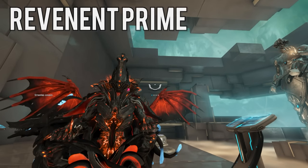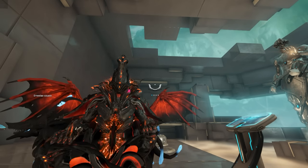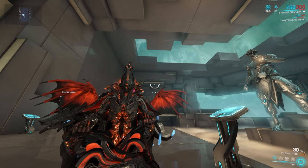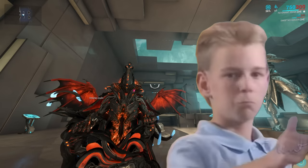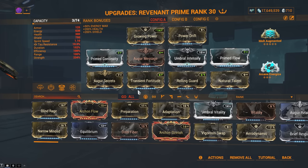Number one: Revenant Prime. Yes, of course Revy Boy will be on this list. He is unequivocally and utterly invulnerable, and he is the latest Prime frame at the moment, so he is quite easy to obtain. Let's talk about him. Here is the build that I have designed.